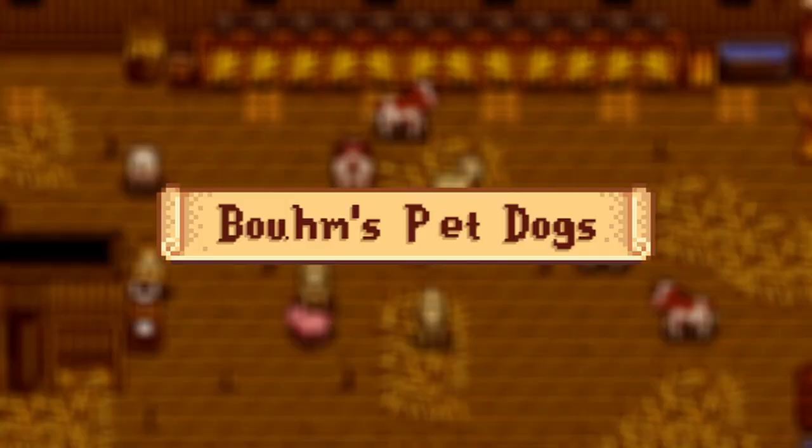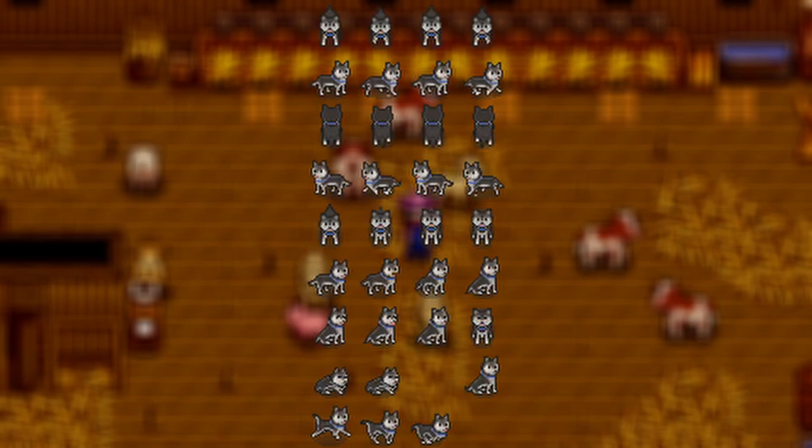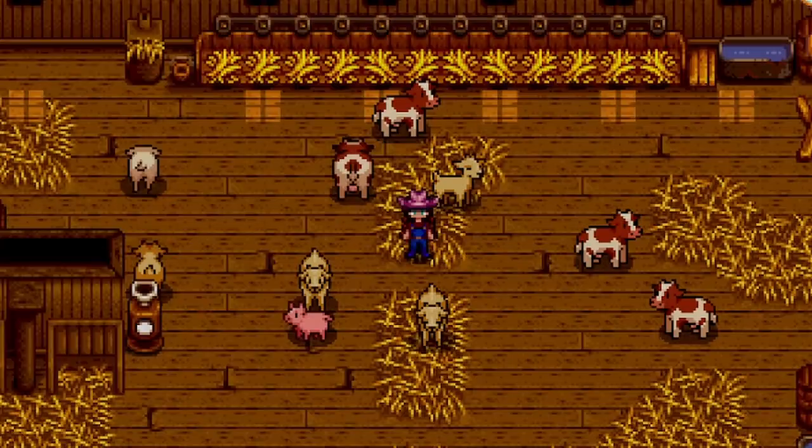Coming in next we have the dog mods. Starting off we have Bones' Pet Dogs, which includes Shiba Inu, German Shepherd, and Husky mods. This replaces your vanilla dog breeds with those three breeds and you can pick which sort of dog you want. I think they all look cute — I love the look of these kinds of dogs and think it's a fun addition to have these different breeds in your game.